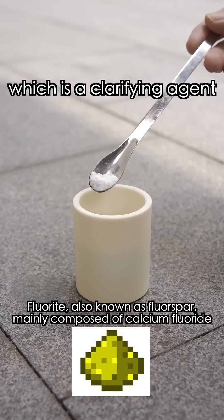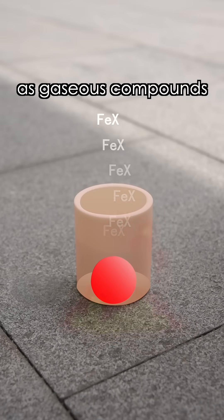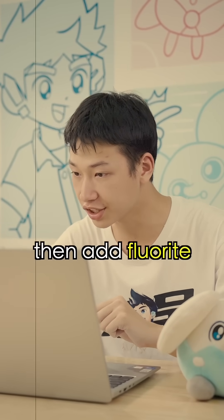They also use fluoride, which is a fluorifying agent to help iron impurities volatize into gaseous compounds. So we treat the sand first, then add fluoride to the glass.